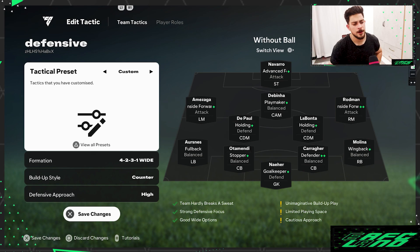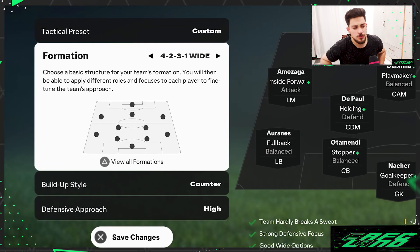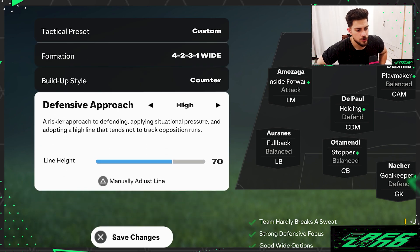Welcome back to the channel. Today I'm sharing new custom tactics to help you climb the Division Rivals ranks. If you're ranked six, seven, or lower, this formation could get you up to rank two or three. The formation is the 4-2-3-1 wide variation. For team tactics, the build-up style is counter, and defensive approach I'm going with high.